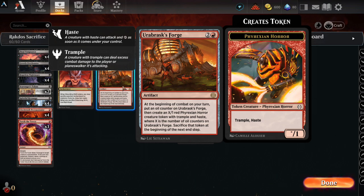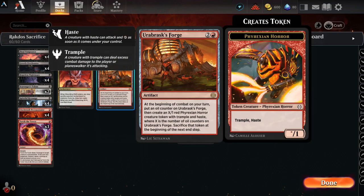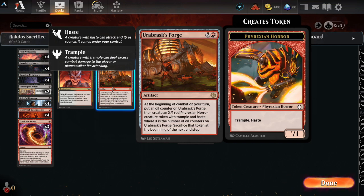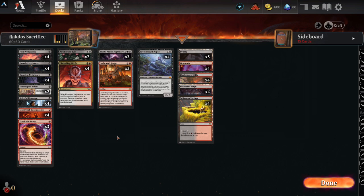Urbrask's Forge is a really neat little artifact. At the beginning of your turn, you get to pump out an X-1 critter with Trample and Haste. It keeps getting bigger and bigger — first turn it comes into play you get a 1-1, then a 2-1, then a 3-1, and so on. You can stack the triggers so at the end of your turn you sacrifice the token from Urbrask's Forge using Braids, forcing your opponent to sacrifice a creature or take 2 damage while you draw a card.